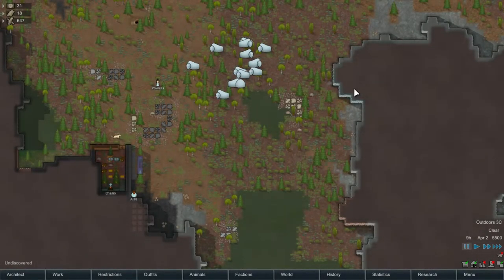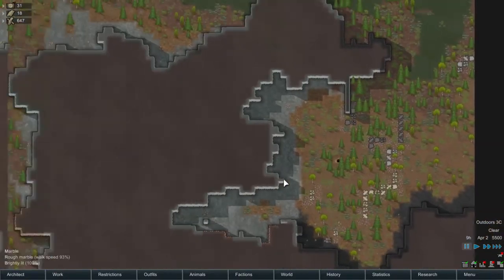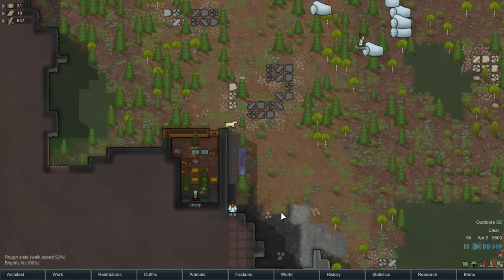Hello guys, it's Thomas and I'm back with episode 2 of RimWorld Alpha 12. After last time, I think I'm going to have to finish feeding my dog because I don't want my dog to die — because it's probably going to die.